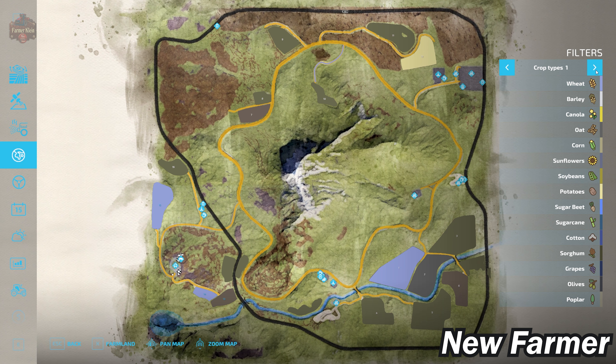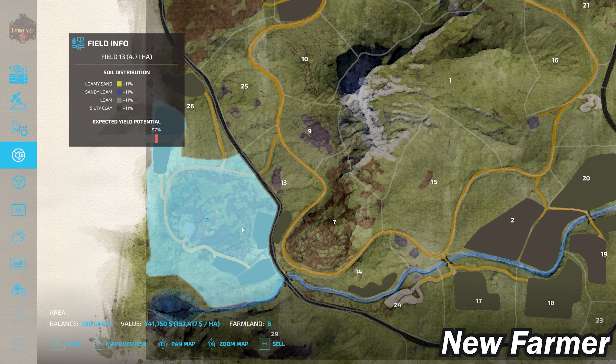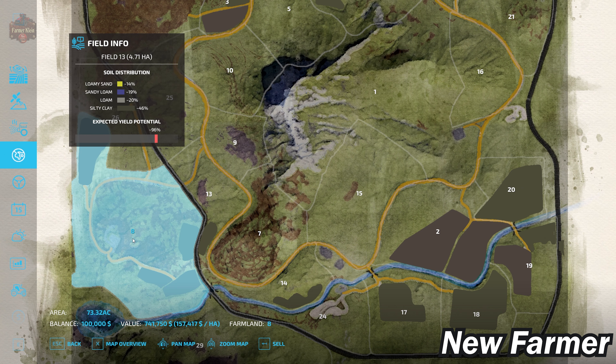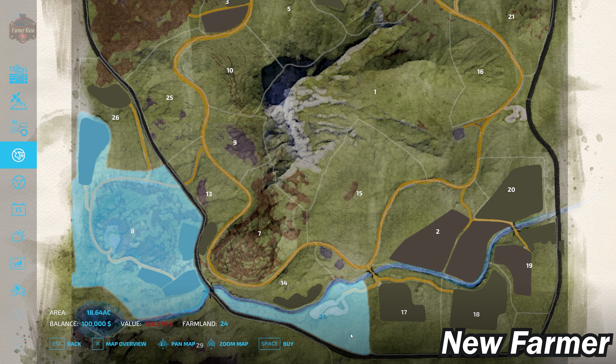This map includes all standard crops available in Farm Sim 22. Looking at the lands area, we start by owning Farmland ID 8 — the main starting farm in New Farmer mode — which is about 73 acres (around 20 hectares) and was bought for $741,750. In alternate play modes we also have the cow farm. We have Farmland ID 24 — 18.64 acres — costing $188,570, which is the sheep farm.